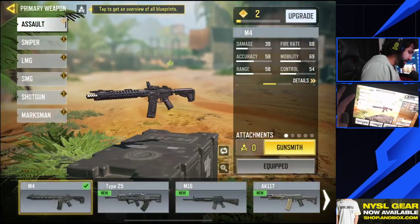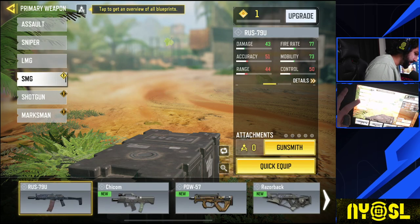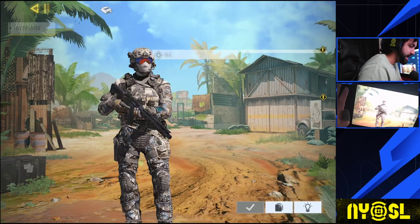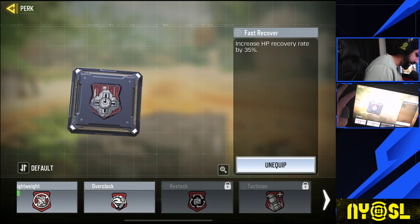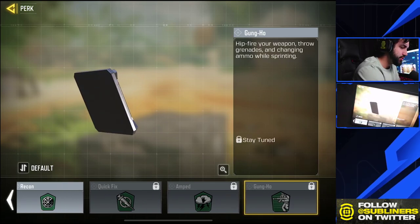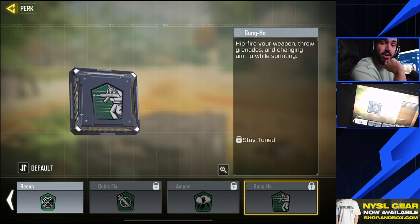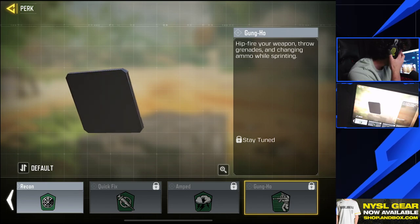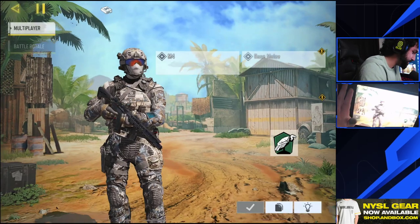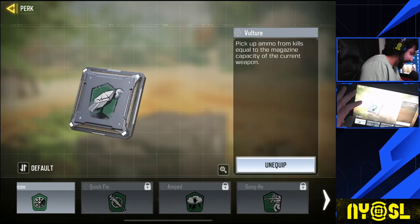Let's take a look at our loadouts. I believe we have a hint at the new gun coming — okay, it's not right there. Murder Blast tweeted it out; I'm not sure how he found it. Oh wait, that's the PP-19. Got my hopes up. So it's not here. Looking at the perks real quick — over on the greens we have Gung-Ho: hip-fire your weapon, throw grenades, and change ammo while sprinting. That feels incredibly strong. Imagine the QQ with that — I bet Hitman's gonna love this for his hip-fire series. That just sounds really really strong.